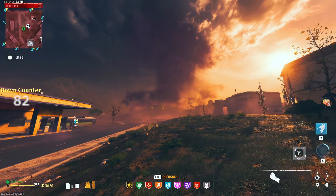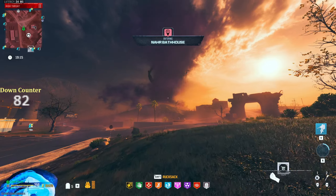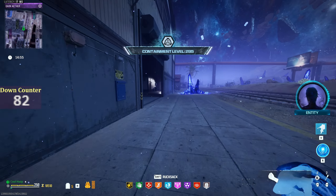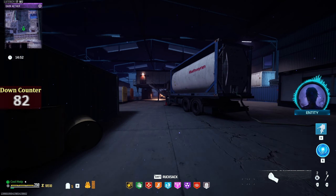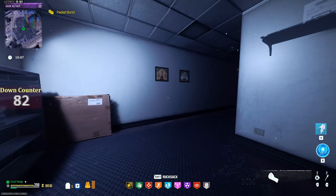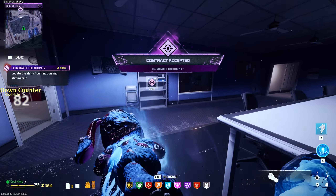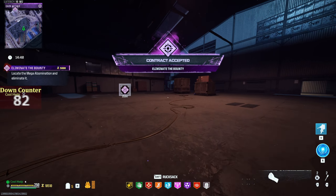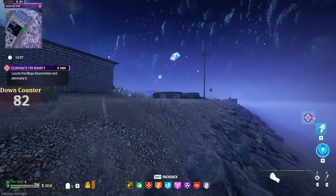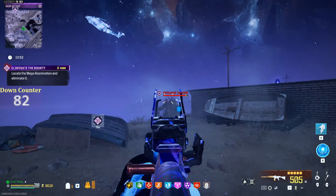I'm going to head up here to this tornado at the top of the hill and I'll see you in the season two elder dark ether. All right, here we go. I'm going to try to not use the jug suit and we're just going to use this STG against the bounty here, unless it happens to be that disciple — in which case I'm using the jug suit. But we got the mega abomination. Get our first few shots on him. You definitely do not want to fight in this fog — it gets pretty dangerous.